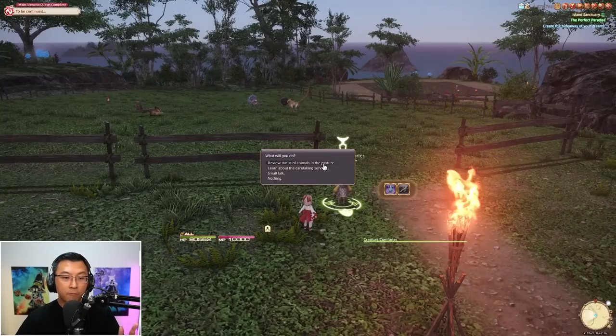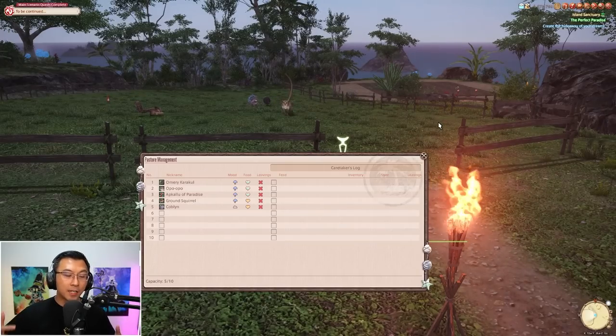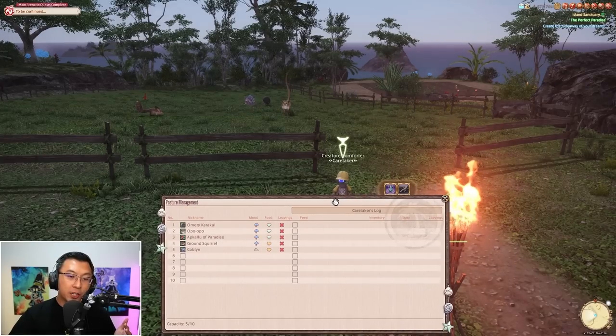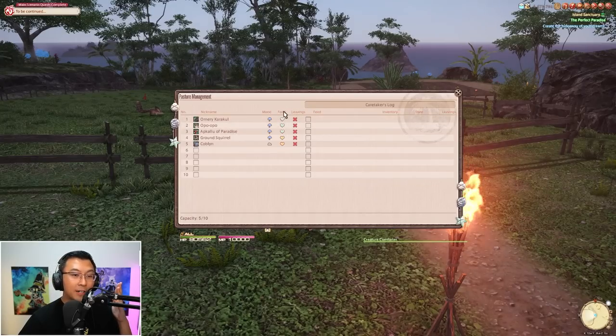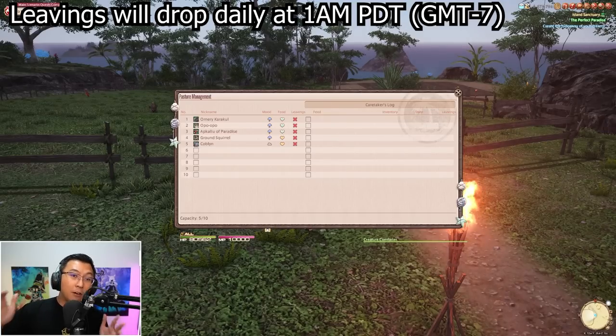First things first, the most important thing is to review the status of your animals and pasture. This is something you want to check in on every single day when you log in, and you can get to this menu by talking to the creature comforter. This screen is important because it shows the current hunger level, represented by food, as well as the mood of your various captured creatures, and also whether or not you've picked up their leavings — the loot they leave you at daily server reset, which is 1am Pacific Daylight Time.